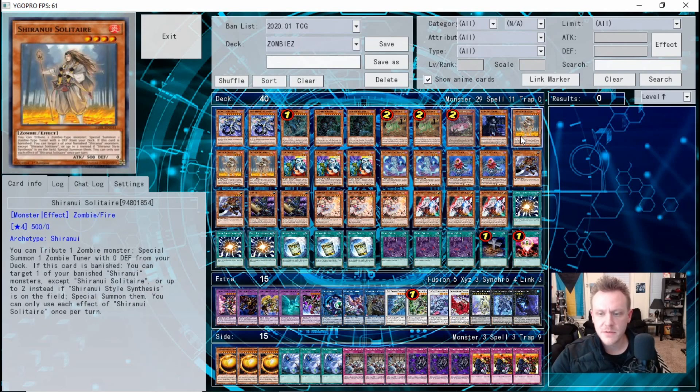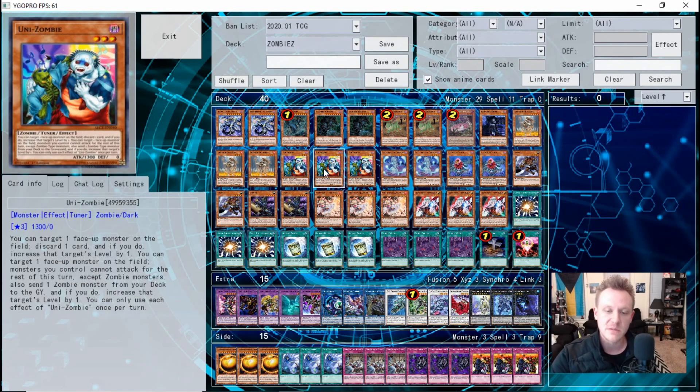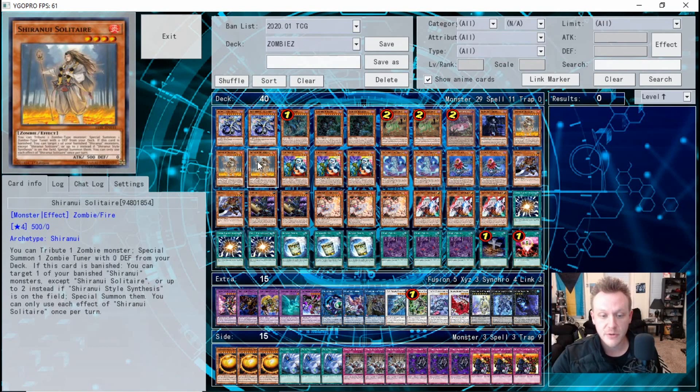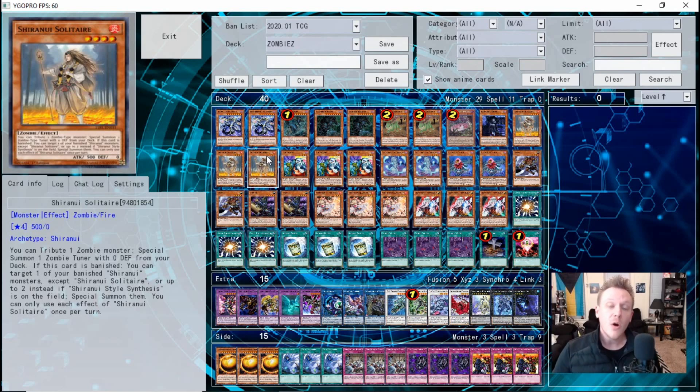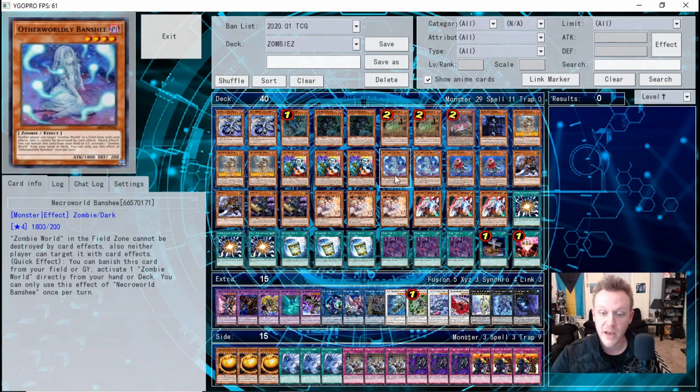Three copies of Shiranui Solitaire — standard; it gets Uni-Zombie out of the deck onto the field. Uni-Zombie is probably the best starter in the deck, letting you discard monsters from your hand or send a zombie monster from your deck to the graveyard. You're most likely sending Necroworld Banshee or Glow-Up Bloom. Banshee is key: when she hits the graveyard you can banish her to activate a Zombie World directly from your deck. You want two of each — getting Zombie World on board as fast as possible is critical, and Banshee also protects Zombie World if she's on the field.